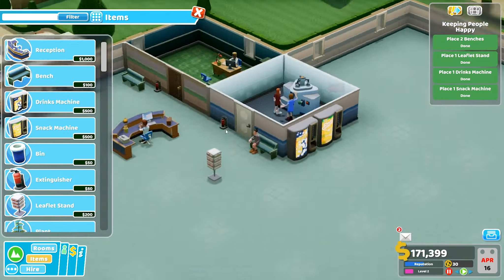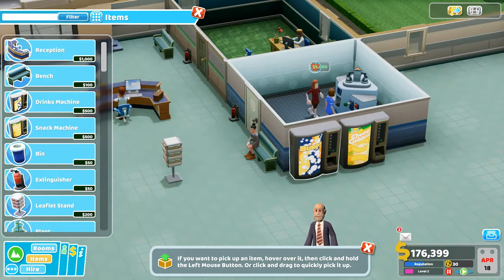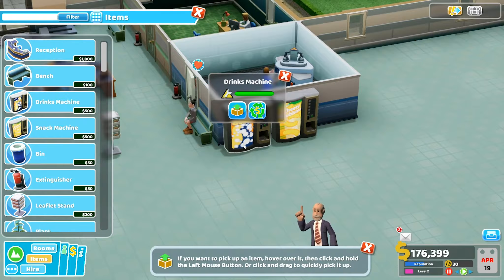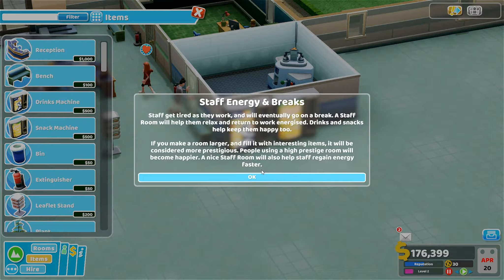If you want to pick up an item, hover over it and click and hold, or click and drag to quickly pick it up. Staff get tired as they work and will eventually go on a break — a staff room will help them relax and return to work energized. If you make a room large and fill it with interesting items it'll be considered more prestigious.